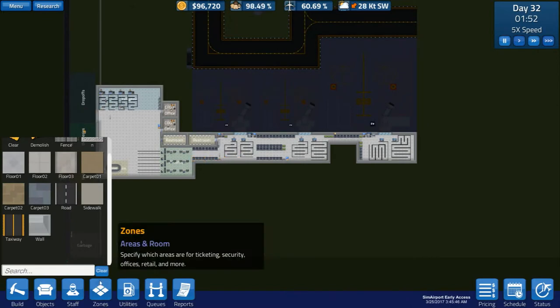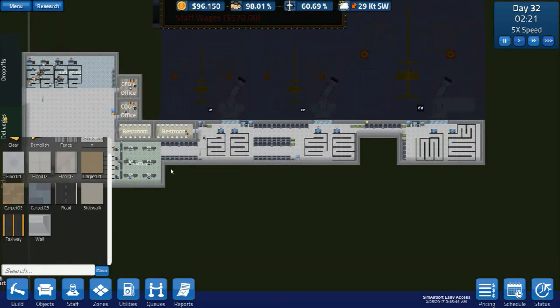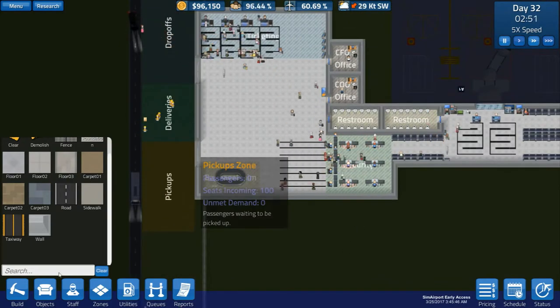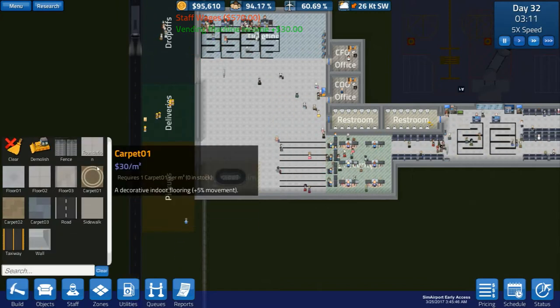I don't like that these pop-ups don't disappear when you bring up another pop-up. We've already got like 96 grand. So what we could do is pay back a bit of the loan, or we could think about expanding this area for security, which I think is probably a good idea.